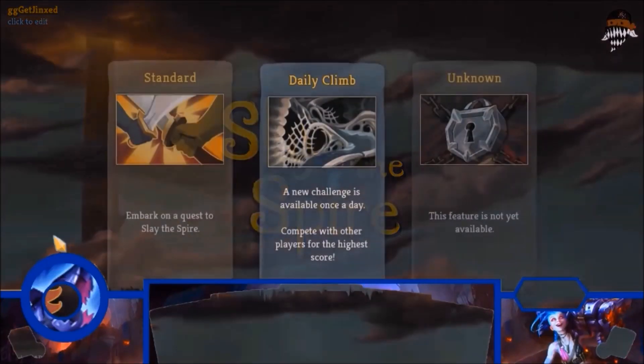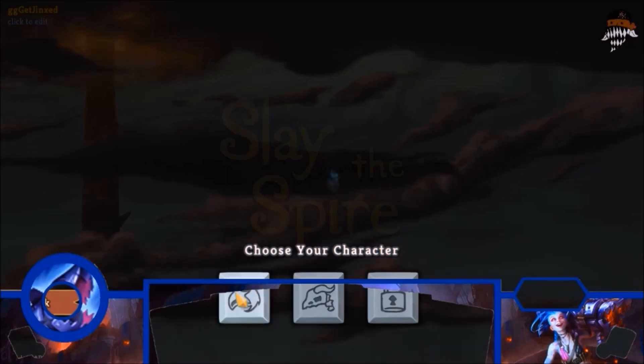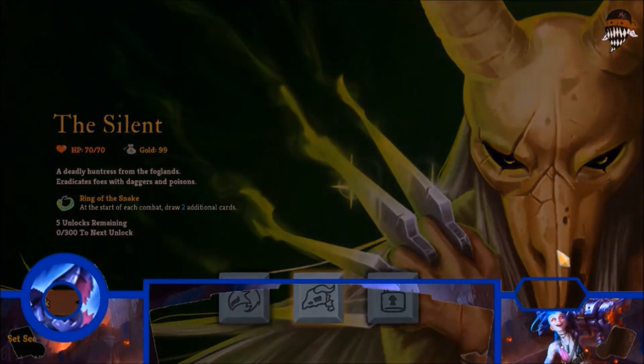Quick video about how to apparently unlock the new character in Slay the Spire. Similar to how you couldn't unlock the Silent without completing a run with the Ironclad, it's apparently the same thing — you have to complete a run with the Silent.